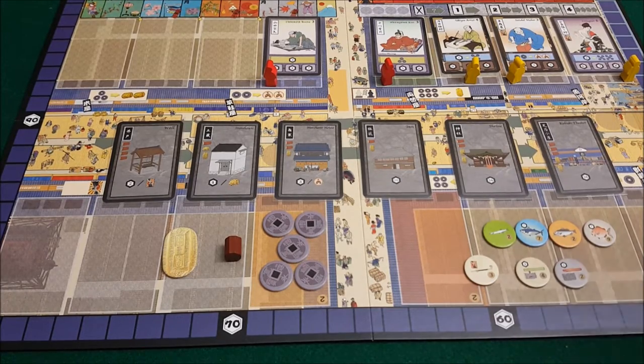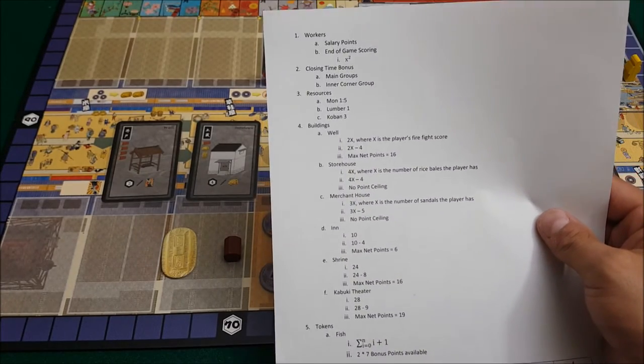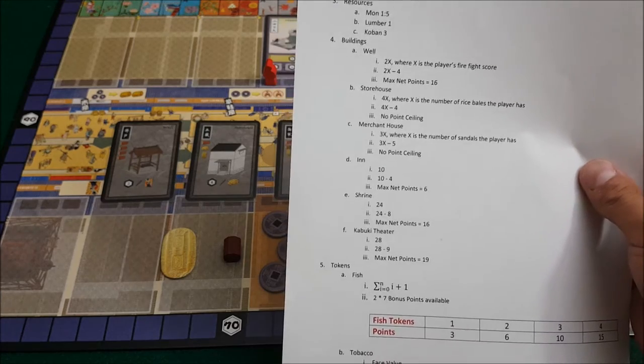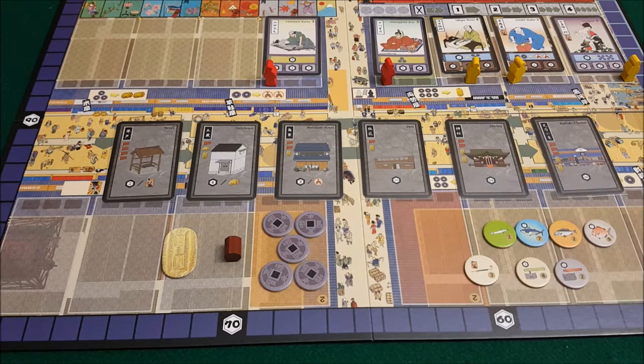I've broken this down into the main ways you can score points. You can use workers, closing time bonus, resource, buildings, and tokens. Those are the five main ways I see that you can score points in this game.